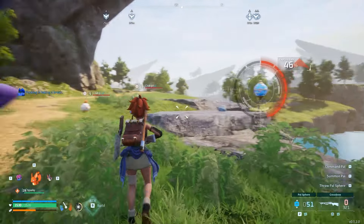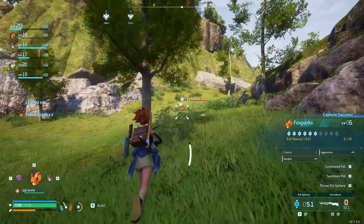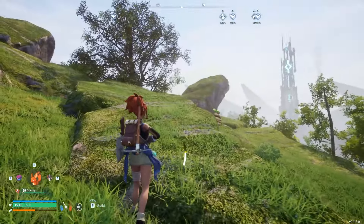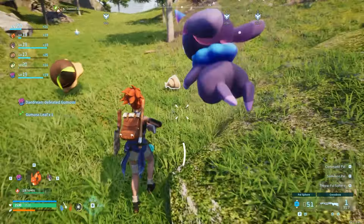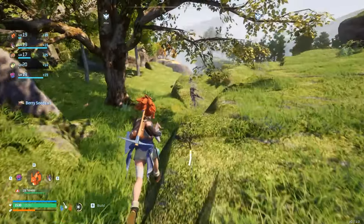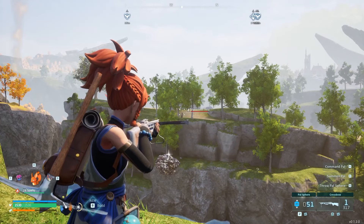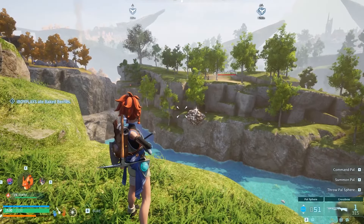Let's head over here. I'll shoot one of these guys — there we go, caught him, hopefully he doesn't break out. I need four more. Cativa, come here — oh you're dead. Hanglet. We're gonna head over here — I'm boss, I'll take you. That's what happens when you have Daydream on your side. Daydream is an absolute killer.